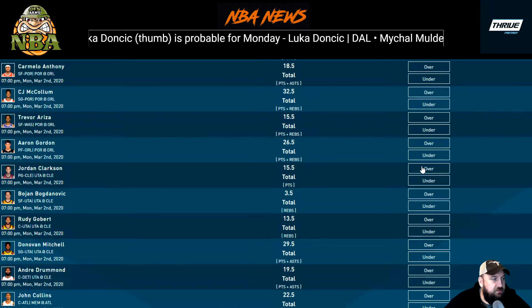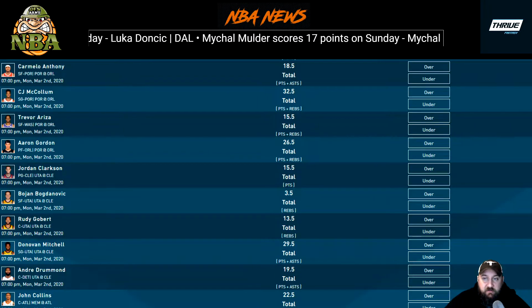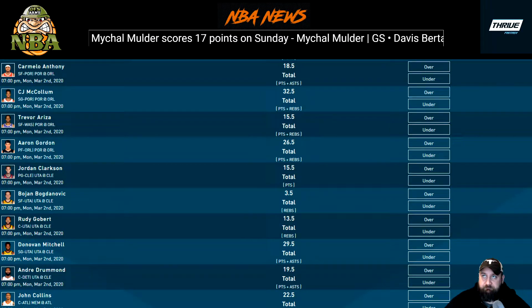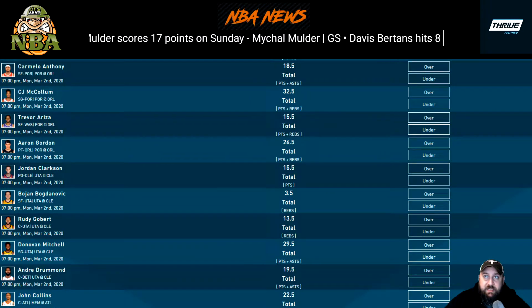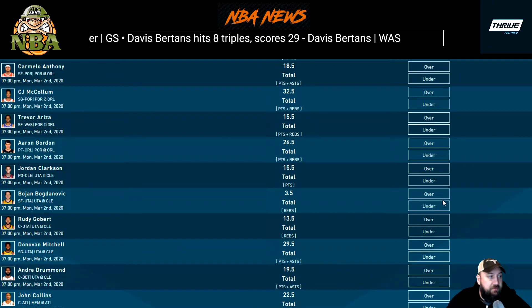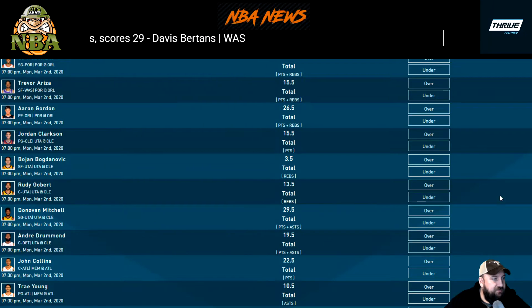Jordan Clarkson going up against his old team in Cleveland at 15.5 points — a sneaky pick. He's put up 29, 14, and 22 in his last three games. I love this spot going against Cleveland; they just get smashed against guards. I like the over on 15.5 there.